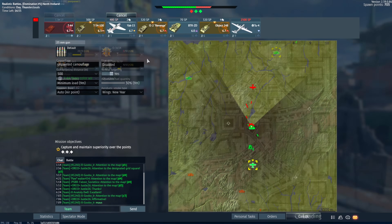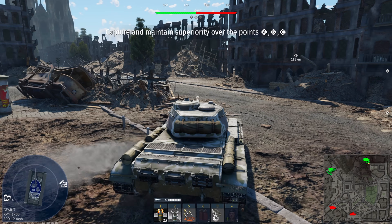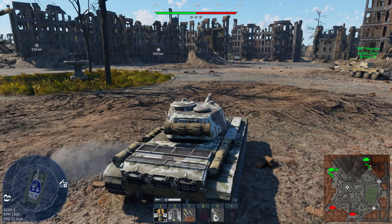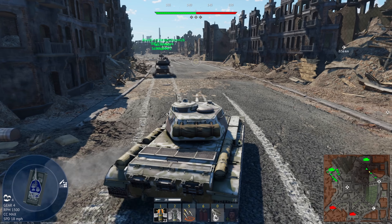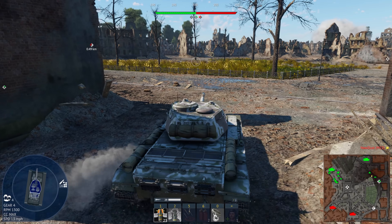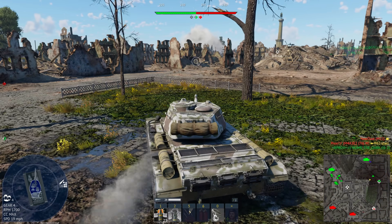We'll jump into the Yak-15 and then move to the next game. Our second game is on a decent map — pretty good for the T-44 depending on what we see. We keep getting uptiers to 7.7 and 7.3, which is kind of sad because the T-44-100 is only 0.3 BR higher. Most of the time when you get a 7.0 uptier, it's more beneficial to just use the T-44-100 since at least then you have a gun that can pen Tigers. This one can't — you have to use APCR and shoot very specific spots.